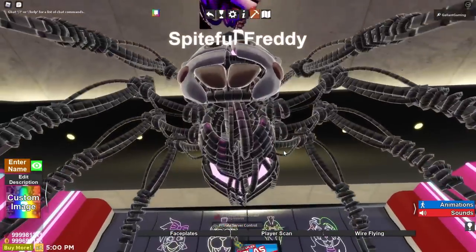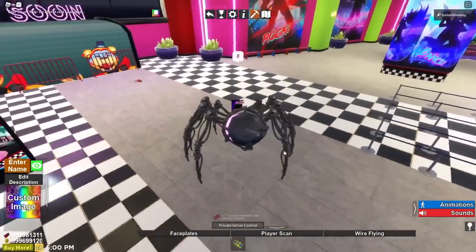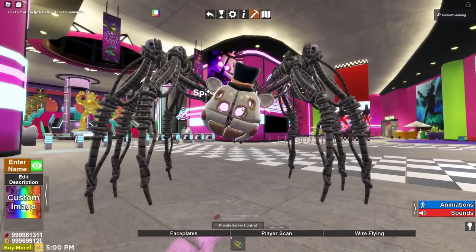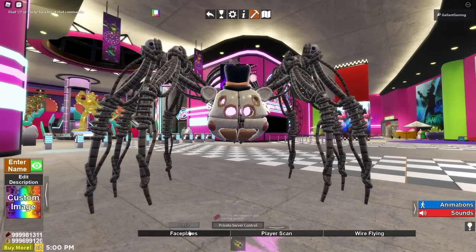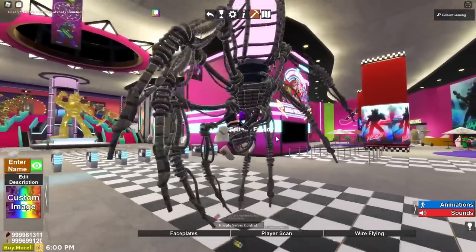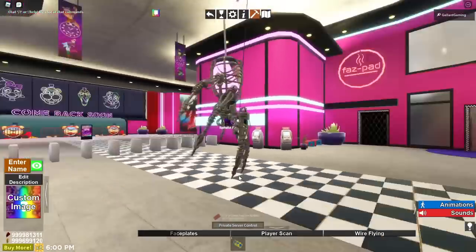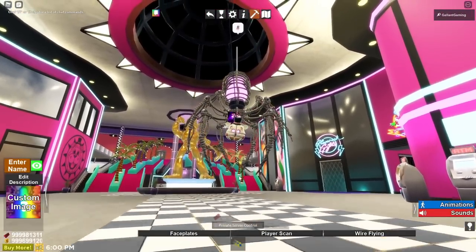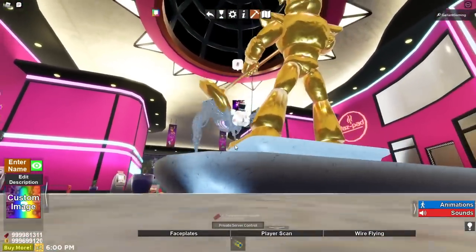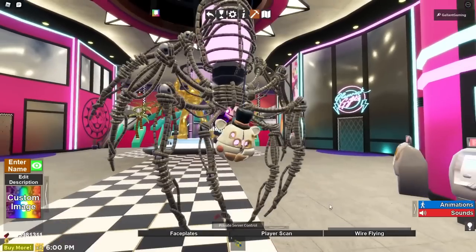We're still not done with the Spiteful animatronics, because we have Spiteful Freddy next. It's just a giant terrifying spider, and it kind of has a needle — or a syringe — on its back. You're terrifying. We have face plates, we can do a player scan, and then this could wire. I don't like spiders, everyone. Spider-Man is the only spider that gets a pass. This one does not. It's just floating around. I really like these animatronics a lot — these ones are just really creepy.